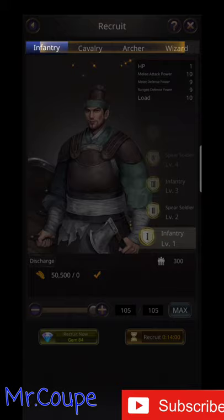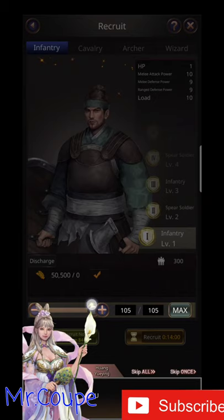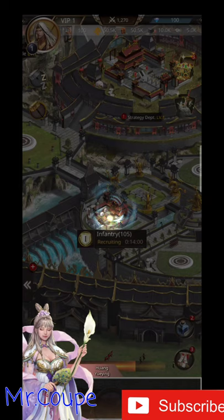You can choose what kind of soldiers to recruit. After choosing a type of soldier, use the scroll bar to recruit basic shield-bearers from infantry. Recruitment takes some time, usually.